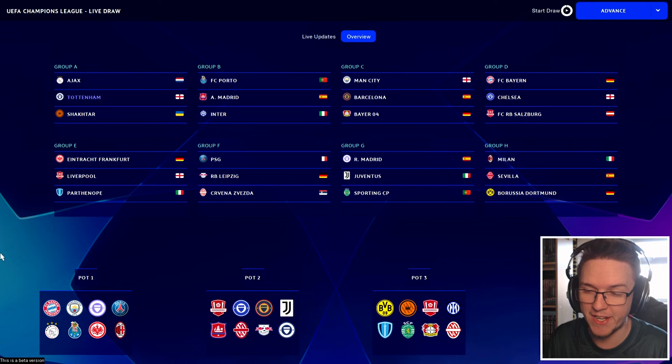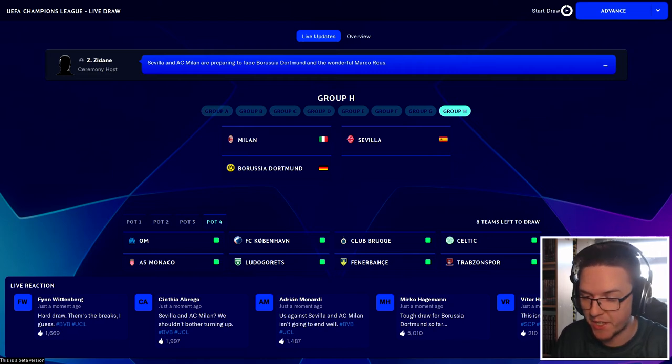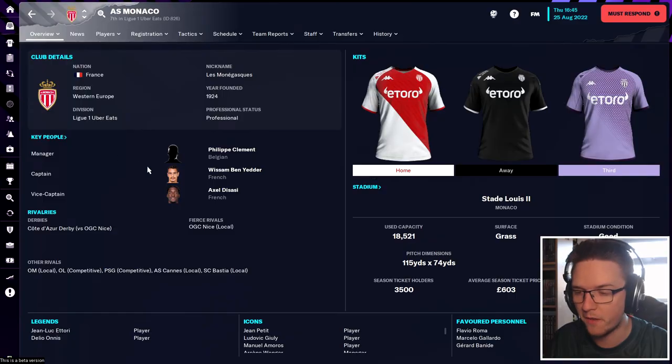I'm confident we can get ahead of one or both of Ajax and Shakhtar. I think we've got a chance to win this group. In pot four we still have some good sides — Marseille from Ligue 1, Copenhagen, Club Bruges, Celtic, Monaco, Ludogorets, Fenerbahce and Trabzonspor. Celtic getting through the Champions League playoff to the group stages — it looks like Rangers might have missed out. Our fourth pot team is going to be Monaco from Ligue 1.